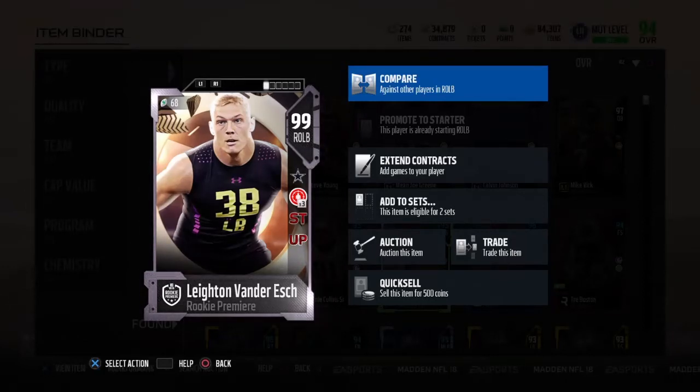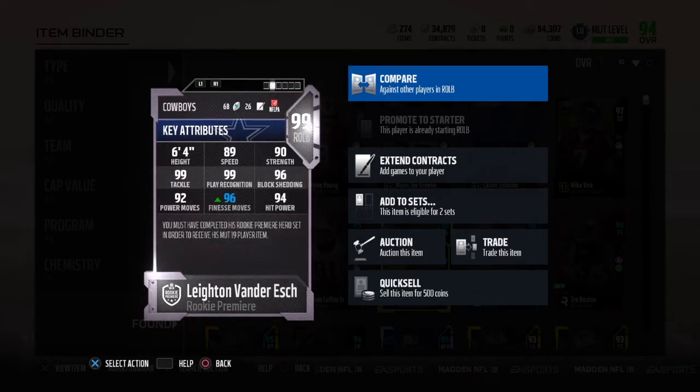What's up guys, and welcome to the final review of Madden 2018. We're going to end it with Ben Esk, Rookie Premier and 89 speed. It kind of surprised me — you know, you think with all these Rookie Premier cards you have great stats, of course.